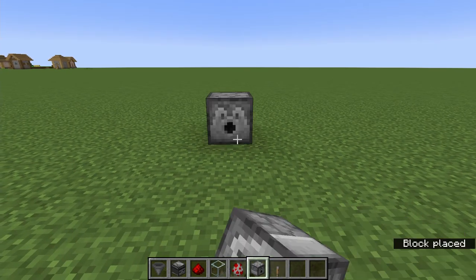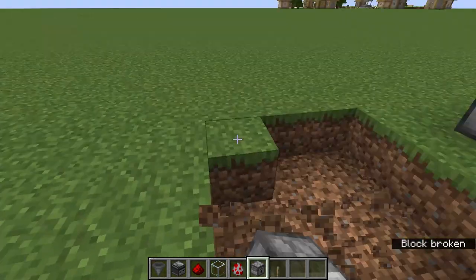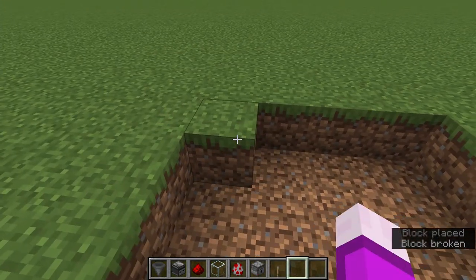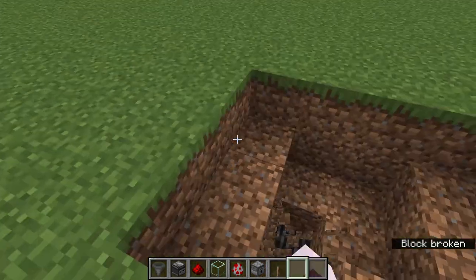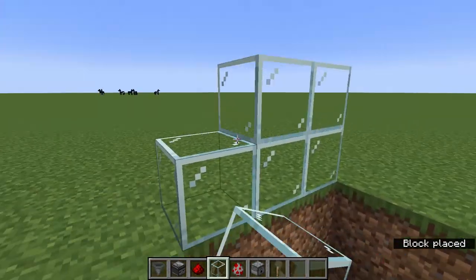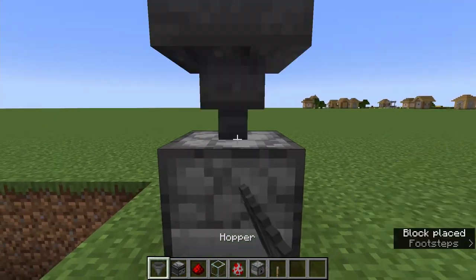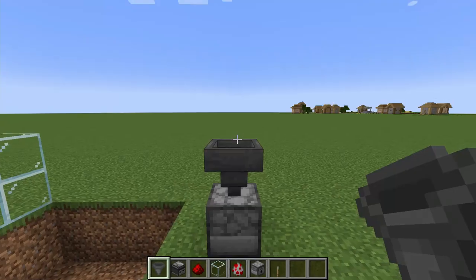So let's start with the dispenser. We're gonna need a little bit of space in front of it, a hole so the chicken does not come out when they are spawning through the eggs. I'm just gonna put it here as a little show because later I'm gonna show it on my server as a fully functional system. A little hopper up here.